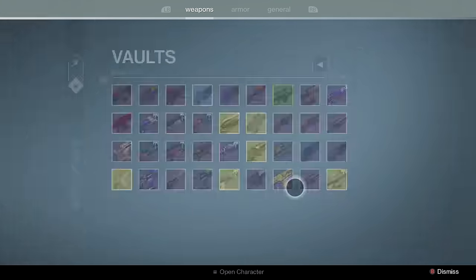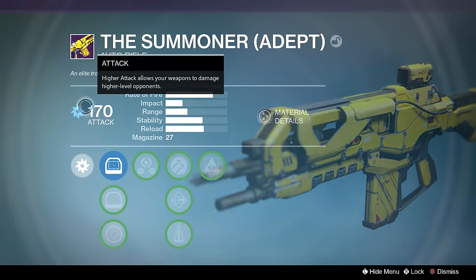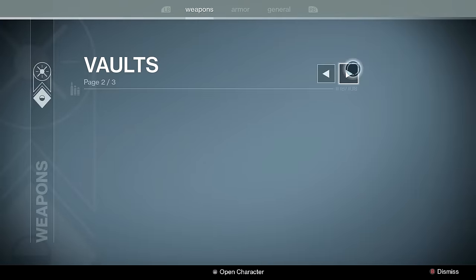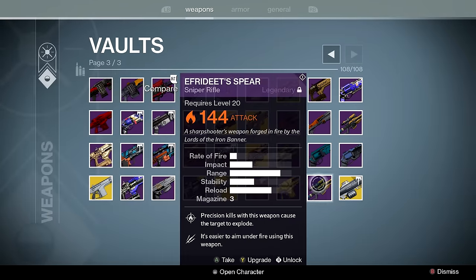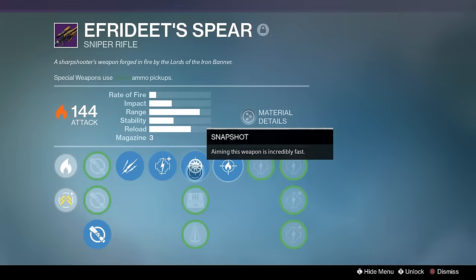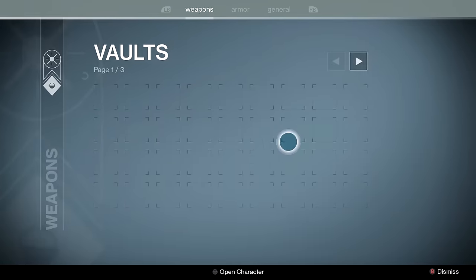Summoner Adept — it has an element attached from back when that was a thing, and it's kept at low level just to show I'm an OG. I played Trials back then and kept it for the one day they might buff this gun. Efrideet's Spear — this is my everyday driver sniper. If I'm using Blade Dancer or Ophidian Aspect Warlock, this is the best sniper in the game to me and you cannot convince me otherwise.